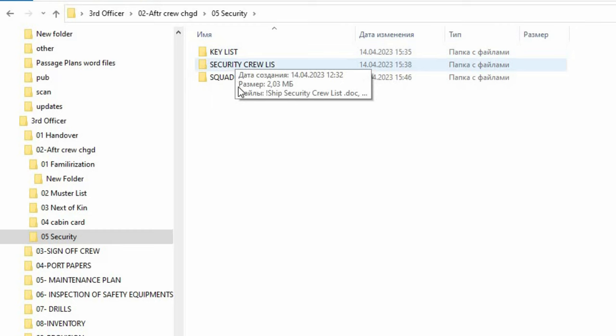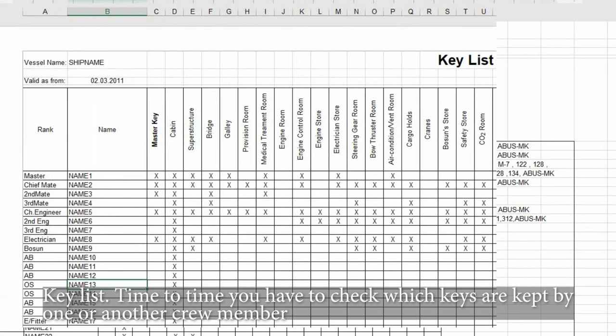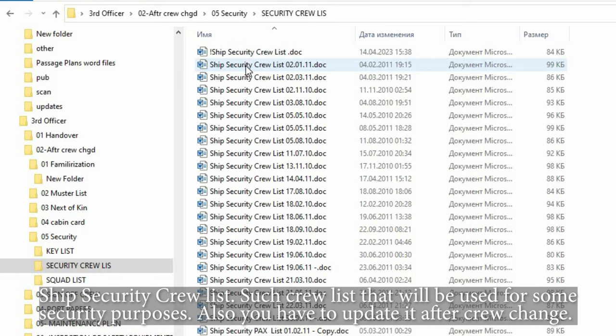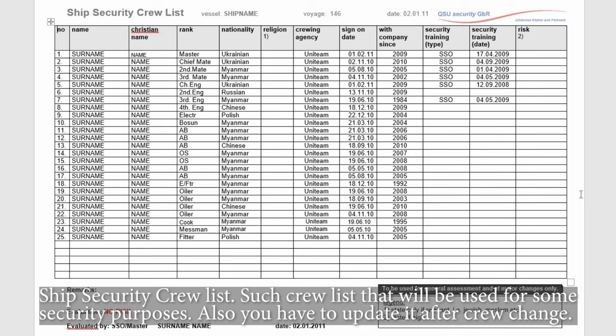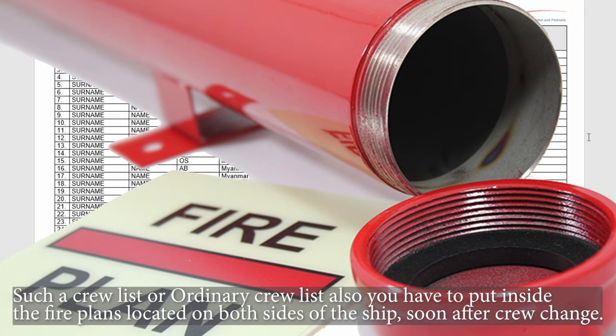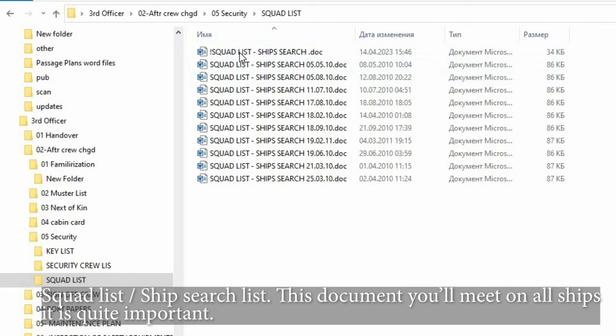Under security, there are some documents that will most probably be done by you too. The key list — you have to check from time to time which keys are kept by which crew member. The ship security crew list is used for security purposes and must be updated after crew change. You also have to put an ordinary crew list inside the fire plans located on both sides of the ship, also soon after crew change.